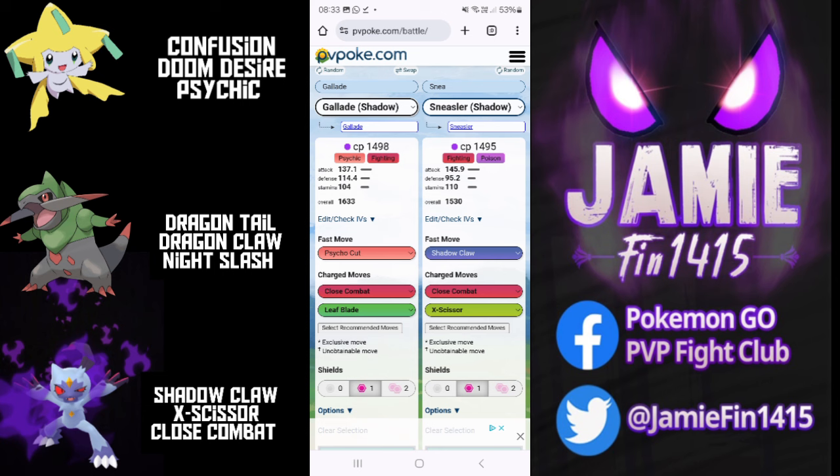On screen you can see a comparison of the two Pokemon's stat products. People think Gallade is attack heavy, but Sneasler has an even higher attack stat, which means it is even more glassy and outputs even more damage. The other Pokemon that has risen in popularity this season is Feraligatr, and the reason for that is its access to Shadow Claw — arguably the best quick move in the game. Sneasler also has access to Shadow Claw, so you can see where this is going.